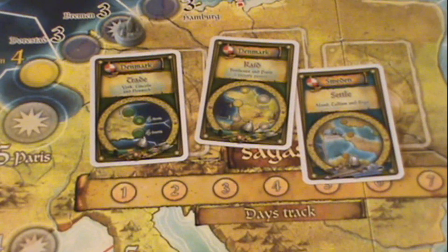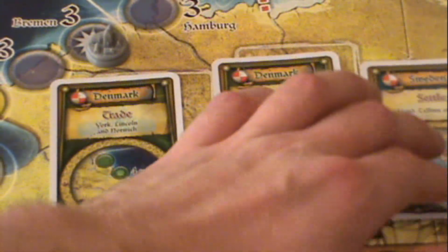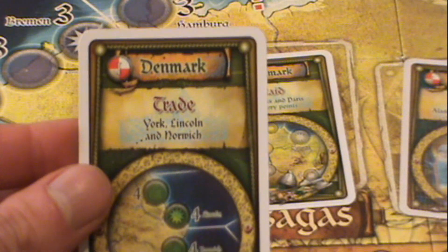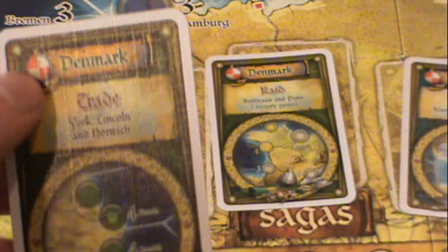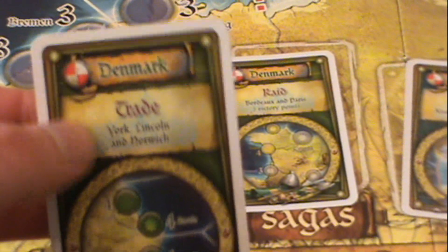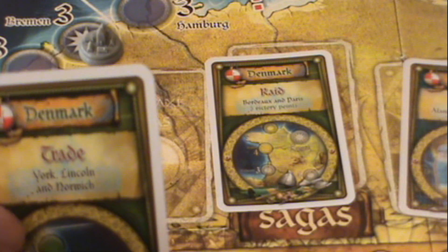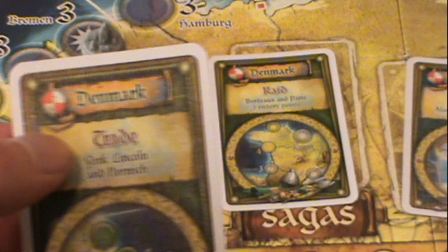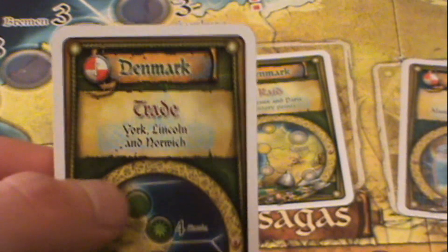If we zoom in here a bit, we can see there are these SAGA cards. The SAGA cards are special and unique quests that the various players are competing for. For instance, there's this one — it's a Denmark card. That's important because at the end of the game, the person with the most Denmark cards gets ten points for each Denmark SAGA they've completed. Whereas if someone is the fourth place player who's completed just one Denmark card and other people have completed way more, his Denmark card becomes worthless. So you want to try and compete for these SAGAs.